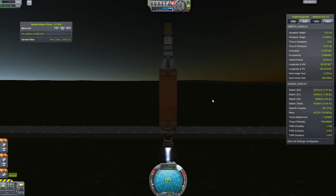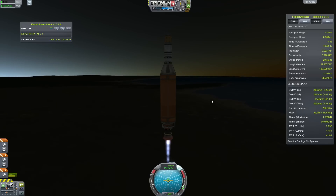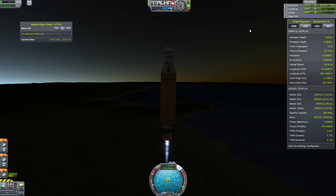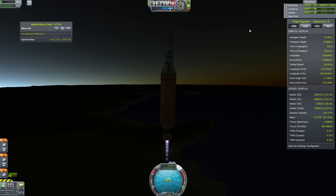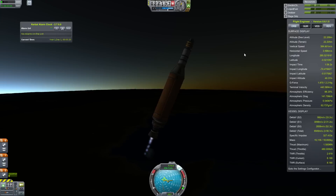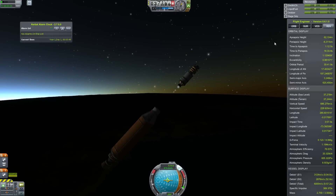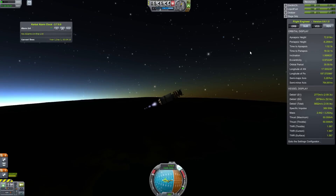This is basically the game with Realistic Solar System and joint reinforcement mods, to make sure that our rocket doesn't fall apart. The rocket has about 9.4K delta-V, which should be enough to get into lower Earth orbit and stay there. Because we are not intending to go back down, we are having a very small payload of just a tiny probe with a couple of solar panels and a battery. It is going to be the same payload for each and every launch in this video.